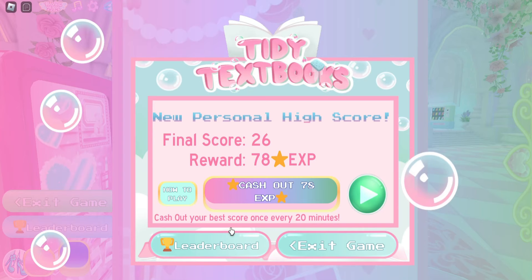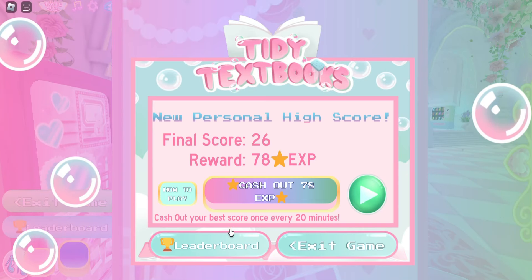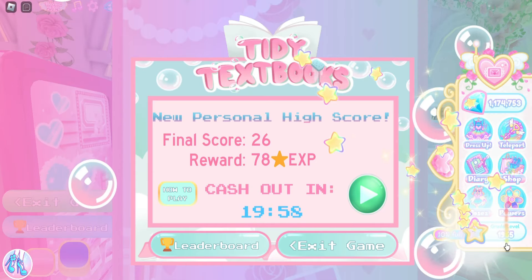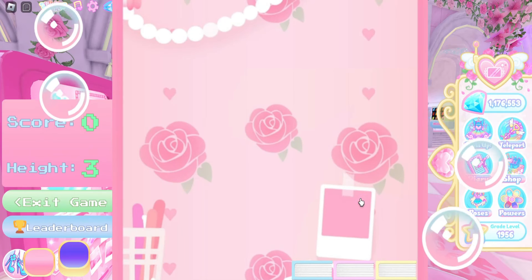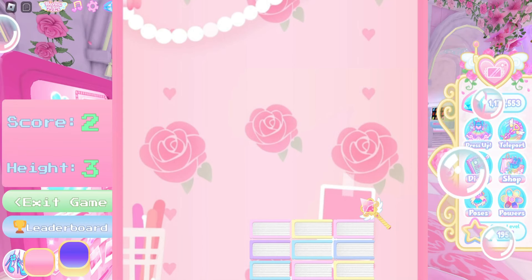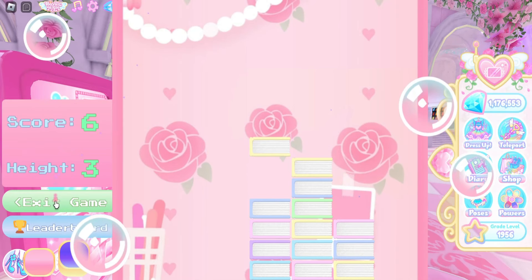We got 78 EXP. You can cash out your best score once every 20 minutes, so maybe you can play this every 20 minutes. I thought this gave you diamonds but EXP does technically give you diamonds. Let's see if I leveled up — oh, I leveled up, so I did get diamonds! You can play as much as you want, so that is fun. I am definitely going to get all these badges.